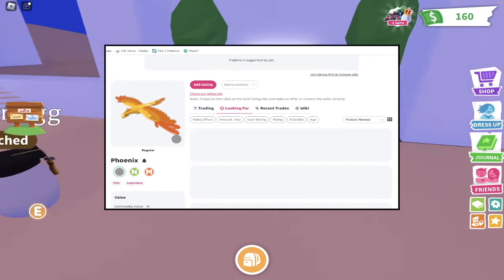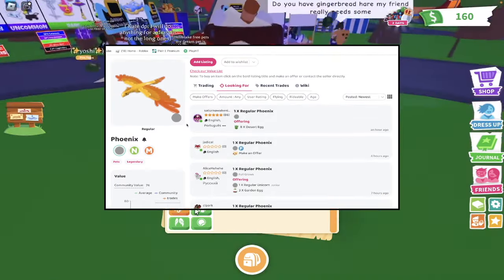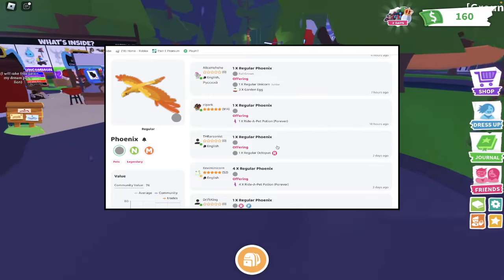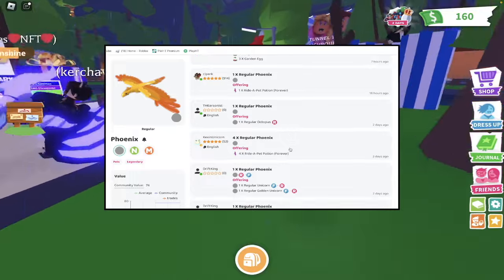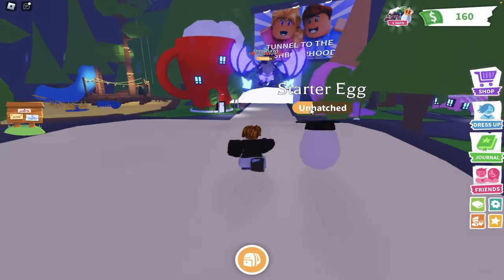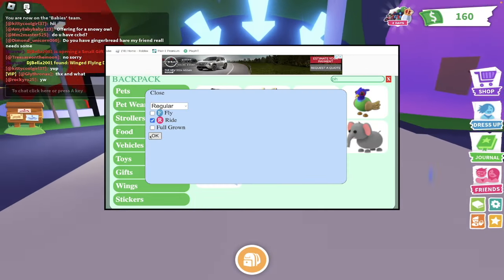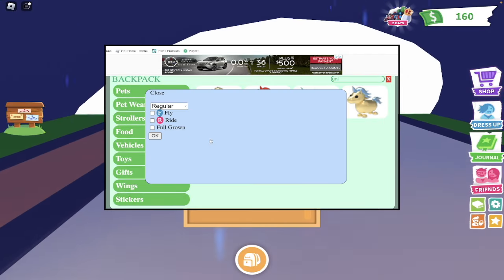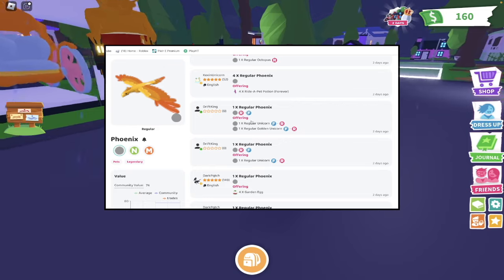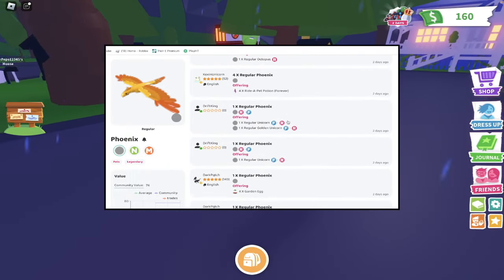The second step to getting really good trades on Traderie is going to the Looking For tab. We already listed our phoenix, but now we see what other people are offering for it. People are looking for a phoenix and the tab shows what they're offering. For example, one person's offering a ride potion, another is offering a rideable octopus, and another is offering a unicorn and a golden unicorn. We can then go to AdoptMeTradingValues.com or AdoptMeValues.gg to check if the trade is worth it — and that unicorn and golden unicorn trade is actually a win for me.